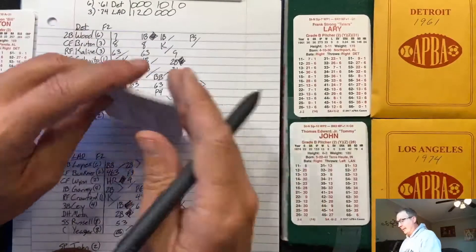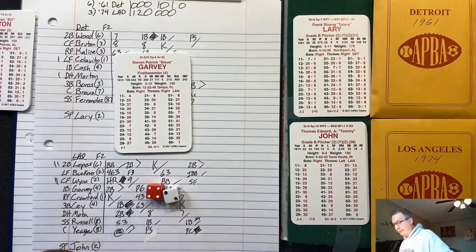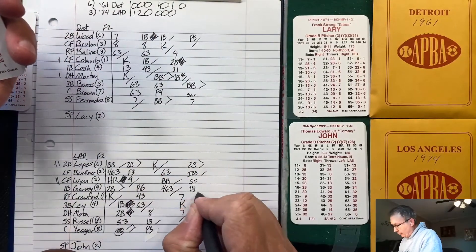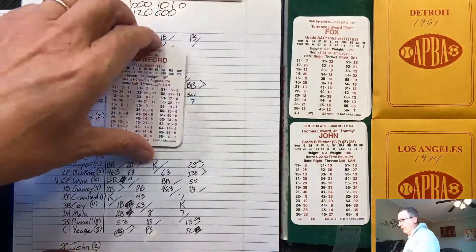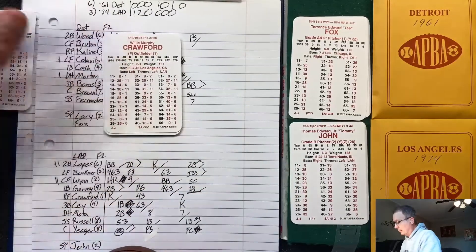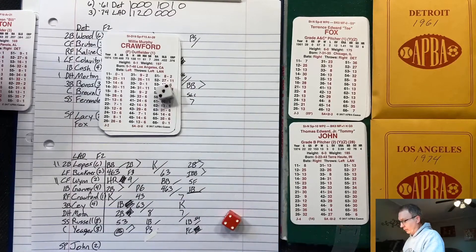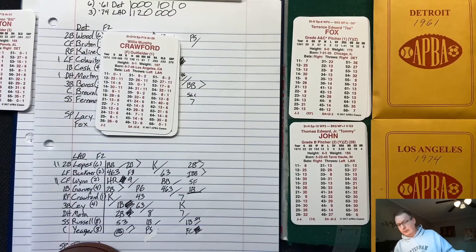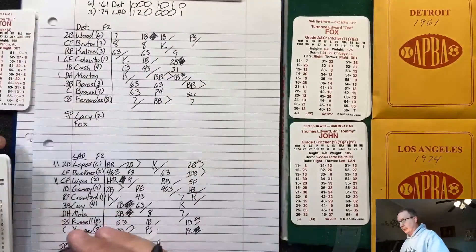Garvey singles to load the bases with two out. The Tigers bring in Terrence Fox from the bullpen — a right-hander. Fox strikes out Crawford to end the inning. Dodgers pick up one run and lead 4-2.